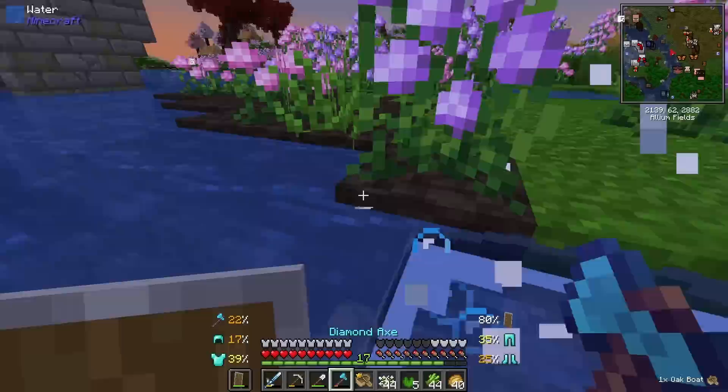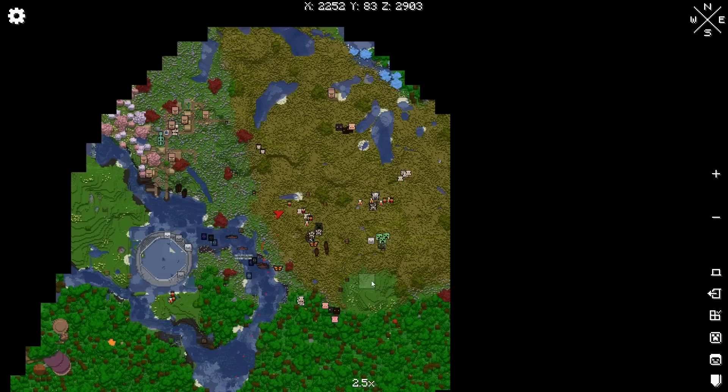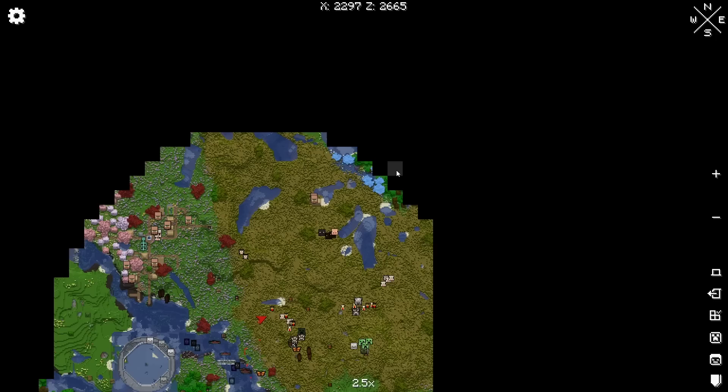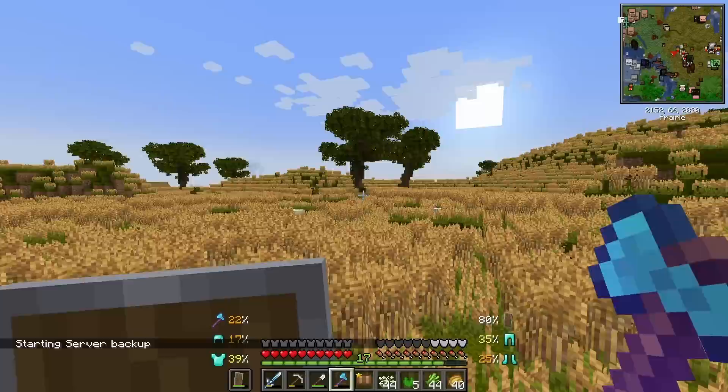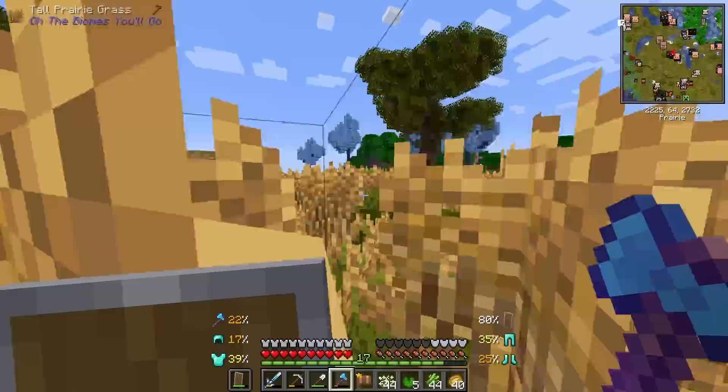I believe I grabbed plenty of flowers so I'm going to start heading back to my base. It looks like there is a village over that way - that will be perfect because that means we can teleport home. There's also this prairie over here with all this prairie grass and it looks so fluffy. What is that blue over there? Oh no I have to check it out. But we will go to the village first - but first, blue!